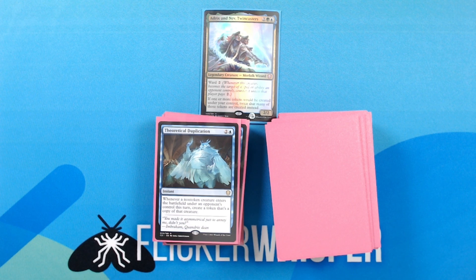Theoretical Duplication — 2 blue for an instant: whenever a non-token creature enters the battlefield under an opponent's control this turn, create a token that's a copy of that creature. Always fun to be able to copy your opponent's creatures.